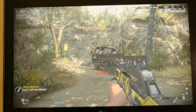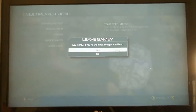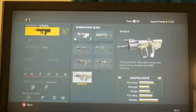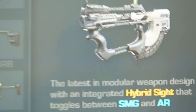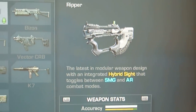Just the look of it and stuff like that is pretty wild. I'm going to leave the game and show you guys that when you go to the free soldier section, it is, in fact, an SMG. It has a hybrid sight on it. It's related to modular weapon design. It switches between SMG and AR mode.